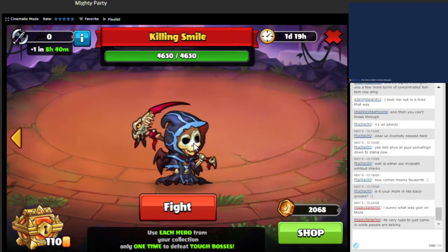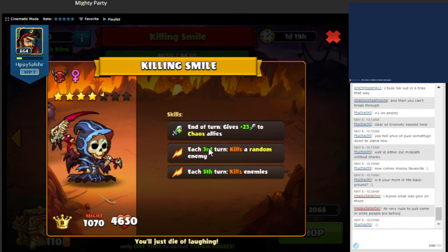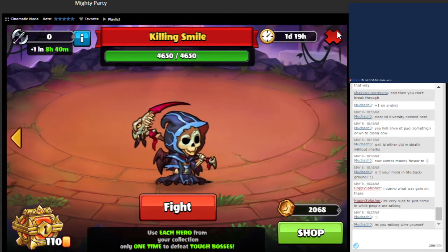Now we're on the Killing Smile. This one has come up before, but they did tweak some of the abilities. It used to give silence, and now the turn counter is actually quicker. End of turn gives plus attack to their chaos units. Every third turn kills one of our units, and then every fifth turn kills all of our units. Let's just get right into it.